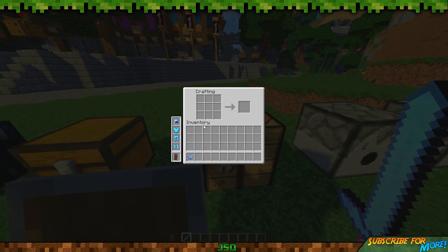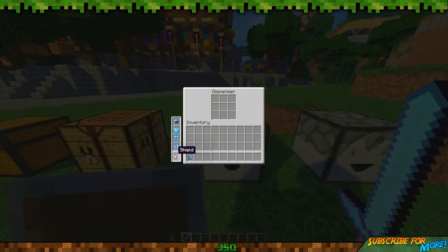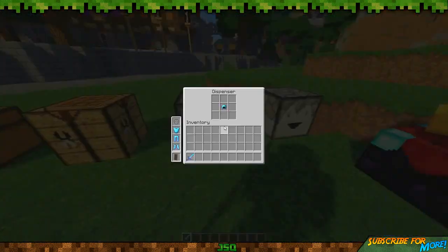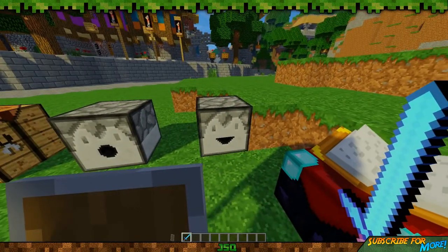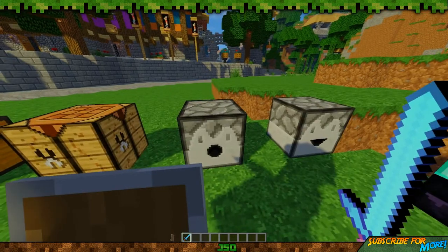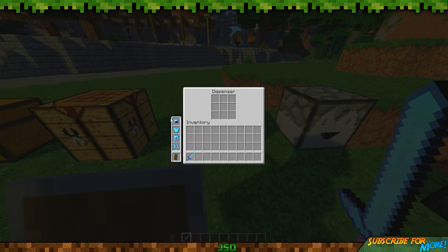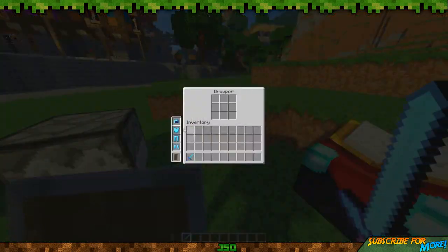We've got dispensers - you can obviously just whack your armor in there. I've got no pressure plate there so we won't dispense anything yet. For dispensers you could just stand on it and equip your armor, or you could put it in the dispenser the other way - take them out of your armor slots and put them in the dispenser. We've also got the dropper which works the same way.